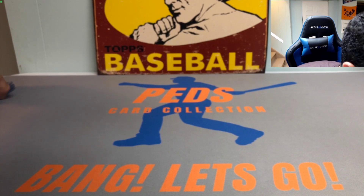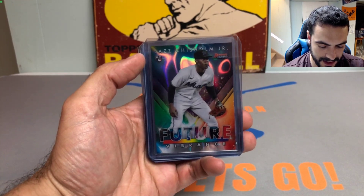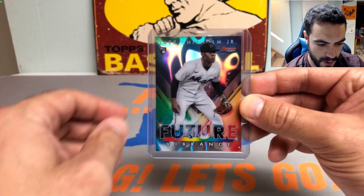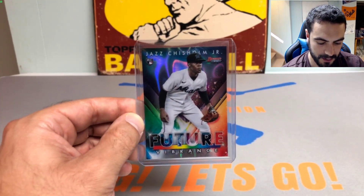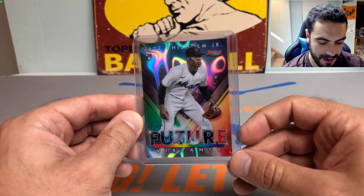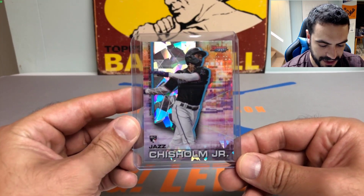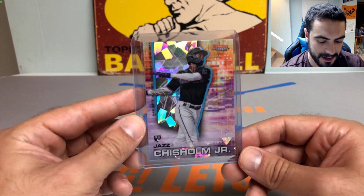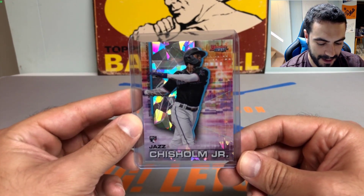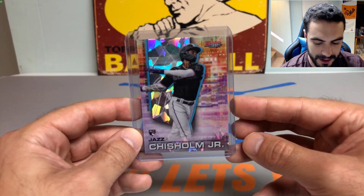Next up we made a trade with Andrew Lethbridge — got some really nice Jazz Chisholm cards for the PC. Starting off, we got the 2021 Bowman's Best lava refractor rookie card, Future Vibrance numbered out of 50 — 46 out of 50 — really sharp looking card. Also traded for the Jazz Chisholm Bowman's Best atomic refractor — just a beautiful card overall. Definitely revamped the Jazz Chisholm collection, with more coming.